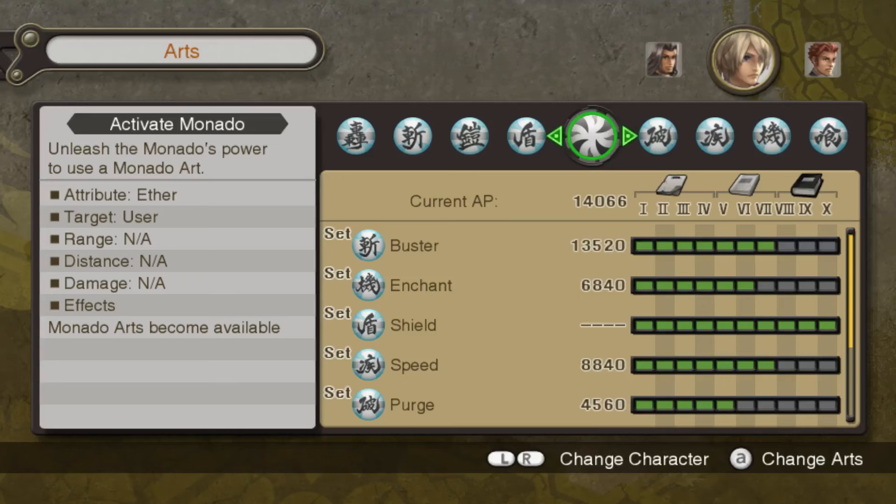The Monado is an incredible tool in this game, and more often than not you're gonna be relying on its arts to help save you in the heat of battle. If you're anything like me though, you don't know how to read kanji because you are a filthy English speaker — god bless America! At the beginning of the game when you only have 2-3 arts this really isn't too bad, but once you fill out your palette and have to manage 8 arts, it can get kinda tricky to select the right one when things get intense.